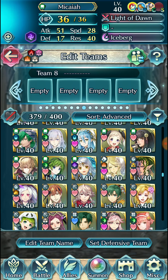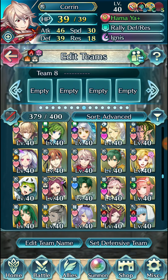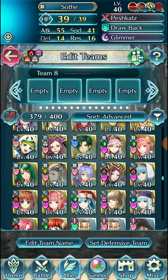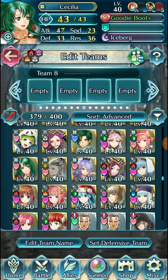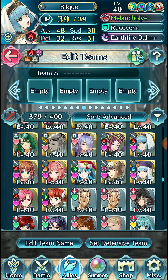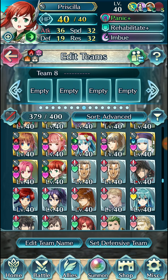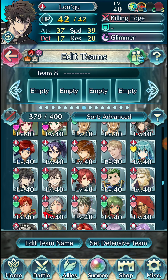Of course, a couple were from their own banner and I decided to free summon on it and ended up getting them. Summer Xander — it was Summer 2017 or something. That was one of the banners I actually used orbs on, because back then I didn't really stockpile that many orbs. I did save orbs and stuff, but my summoning luck back then was pretty garbage. Pretty rough back then.